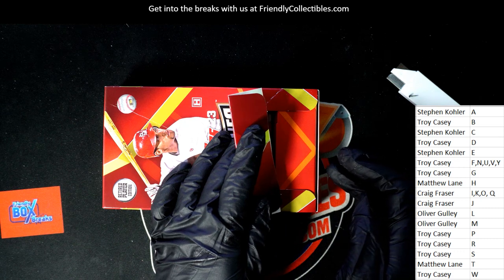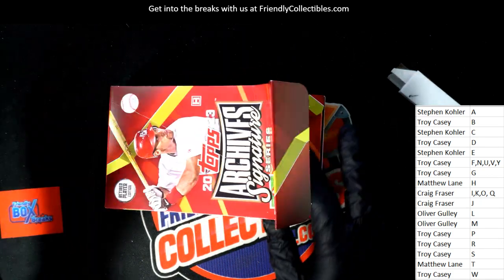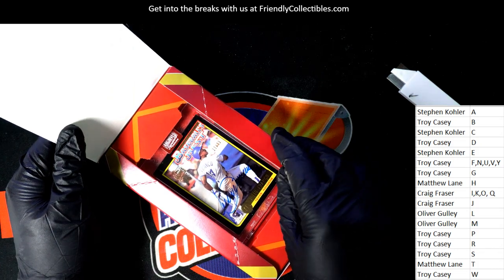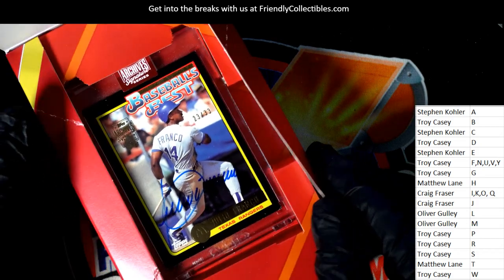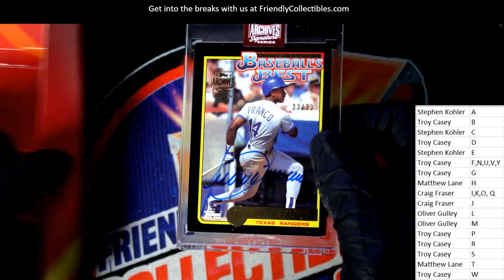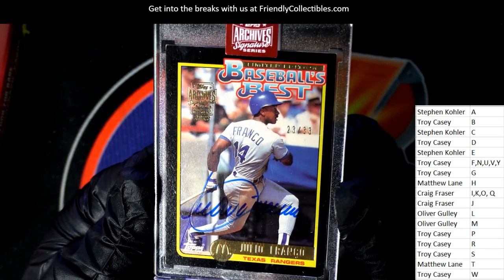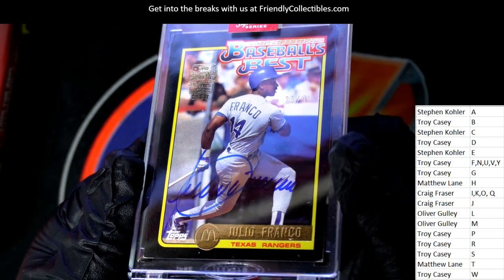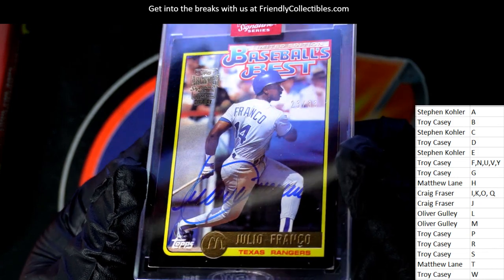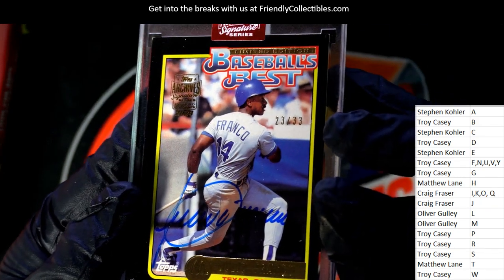What's it gonna be, who's it gonna be? Oh — Julio Franco, Texas Rangers! I think you pronounce it Franco for him, but I'm not sure. He was a guy in the late 80s and early 90s who was an All-Star player. I don't know if he's a Hall of Famer. This is a McDonald's buyback Topps card — it's got yellow on it. Limited Edition Baseball's Best, number to 33. What year did this come out?